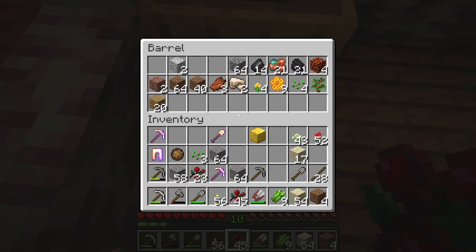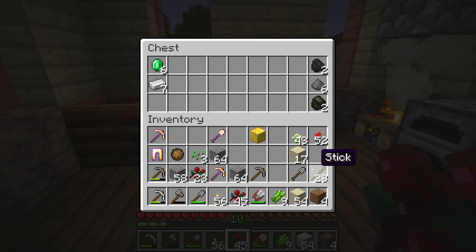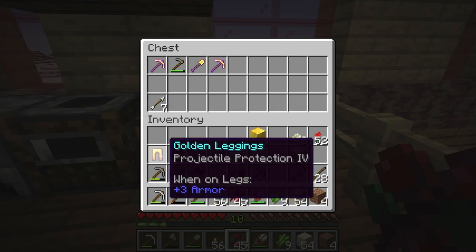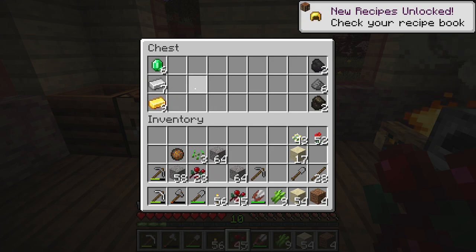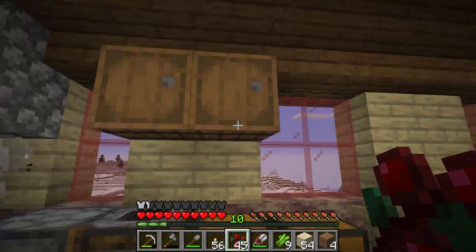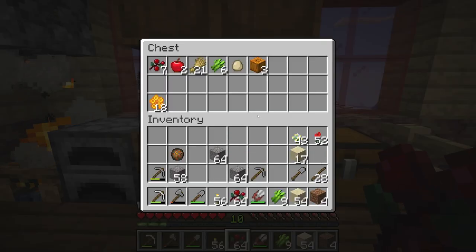This chest down here is just for random stuff that needs to be sorted. We have some copper now, and the two iron we got. Over here are valuables — embarrassingly low amount. This is where our tools are going to go. We don't have any armor so we might as well wear it. I'll put stuff we're not using right now away. Here is food, and bone meal — that's kind of what we've got.